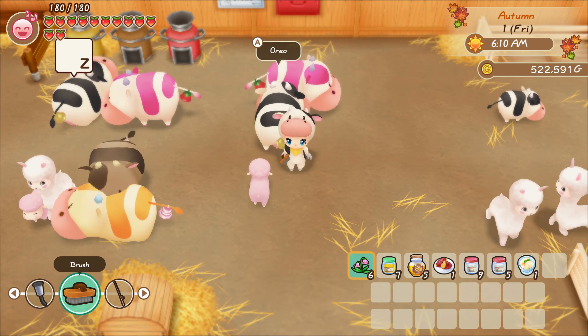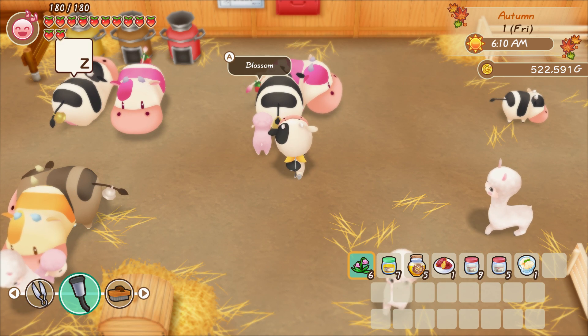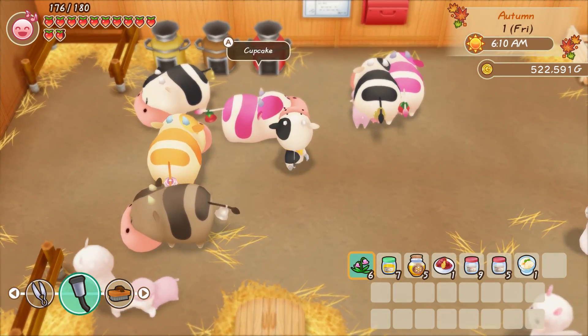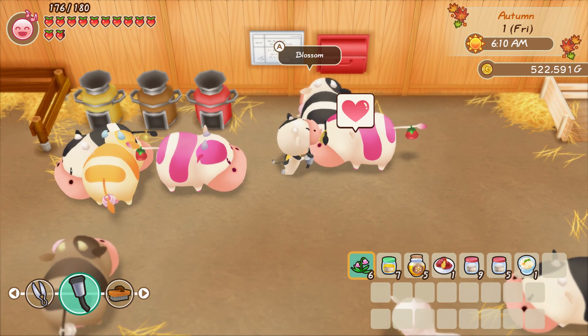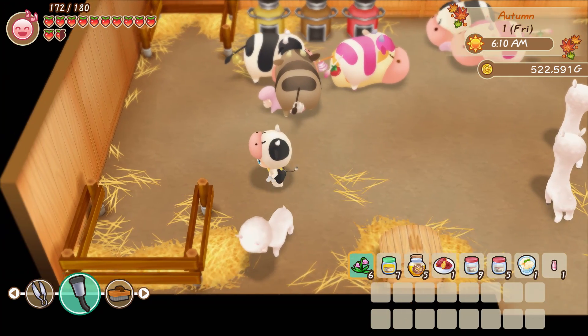Story of Seasons: Friends of Mineral Town has some strange quirks, such as animals getting stuck on top of each other, which makes it difficult to interact with them. Additionally, an annoying glitch occurs when multiple people are walking on a path in opposite directions, causing my character to simply get stuck until a character changed their path, wasting a bit of my day.